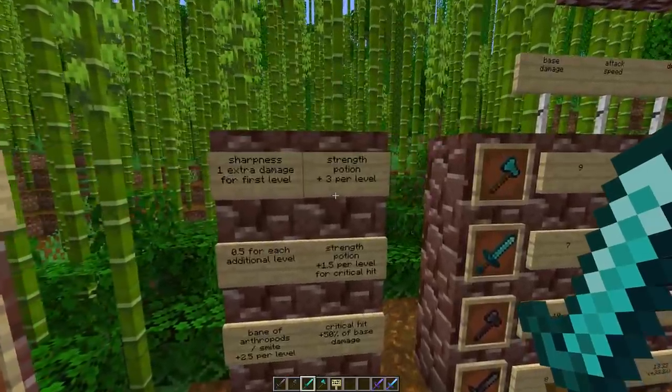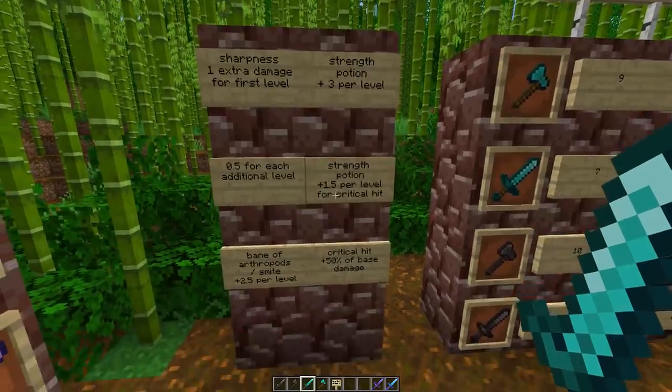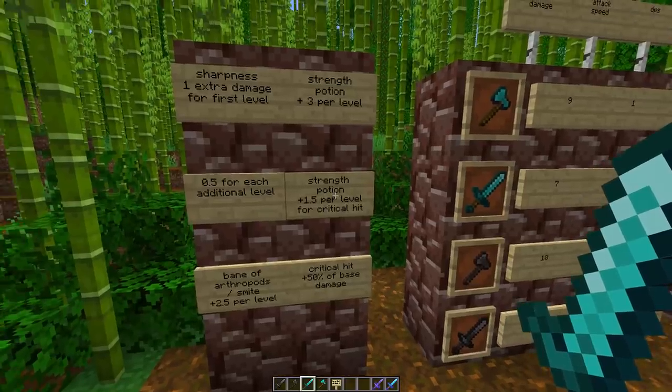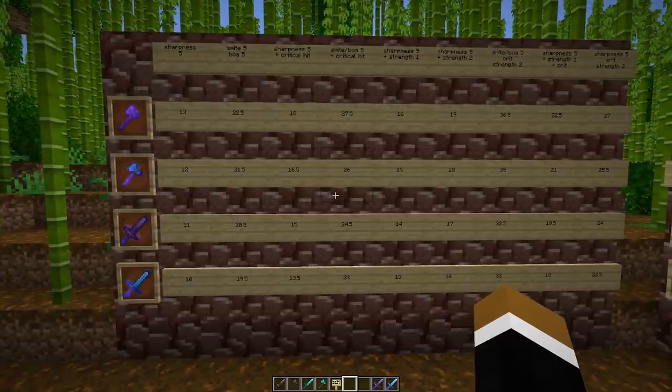Another influencing factor is the strength effect, which gives plus 3 damage per level. With a strength 2 potion you get plus 6. If you also land a critical hit, you get an additional 1.5 per strength level, so strength 1 with a crit gives 4.5 total bonus, and strength 2 gives 9. I made a spreadsheet of many different configurations to see which mobs we can one-hit kill with different weapons.